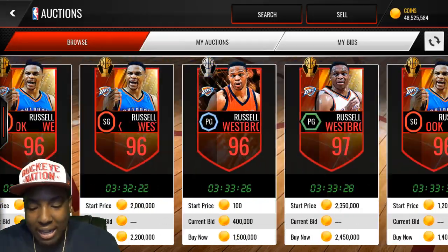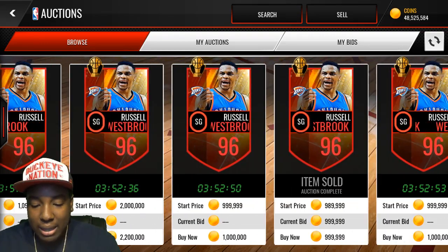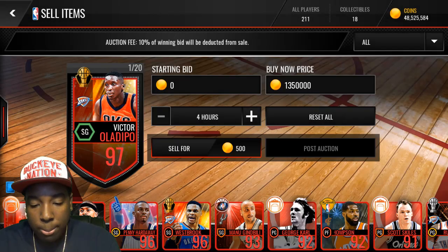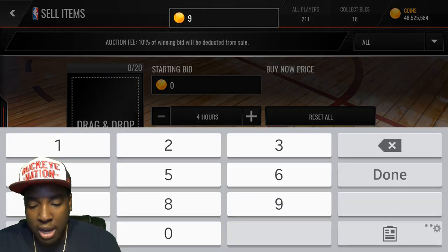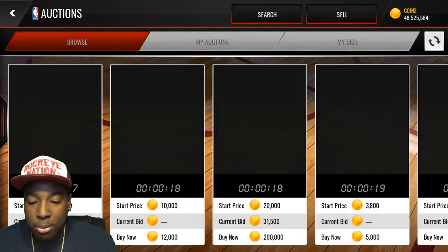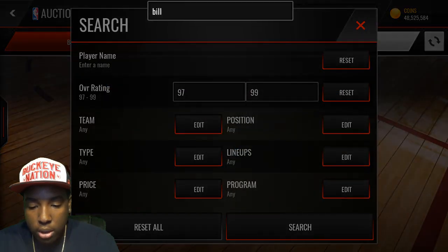We only spent 75k on the pack, and Westbrook goes for two million! Probably 1.2 million for another one - that is insane. Let me post these players up right now - prices are going to fall, I already know that for a fact. We're going to post Oladipo for 1.3 million and Westbrook for 900k because I know these prices are going to fall. Let me see how much Bill Cartwright is going for.